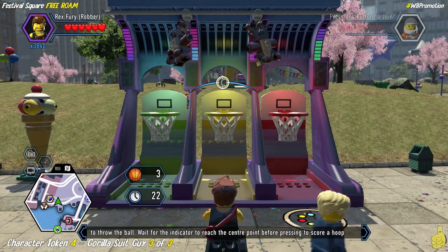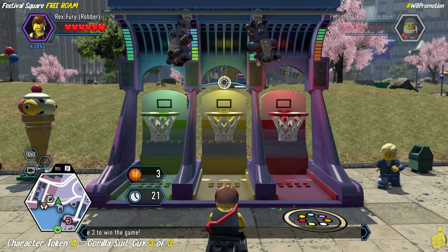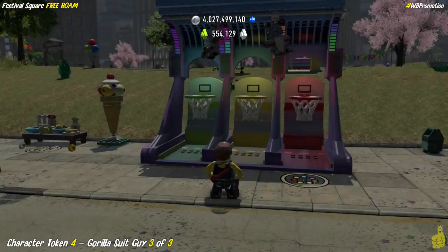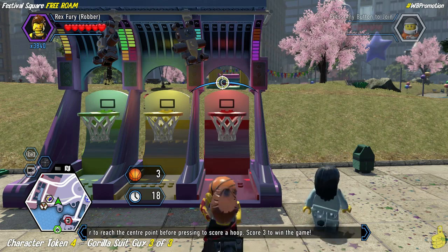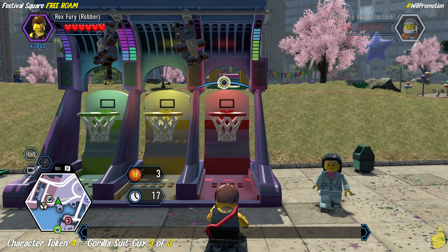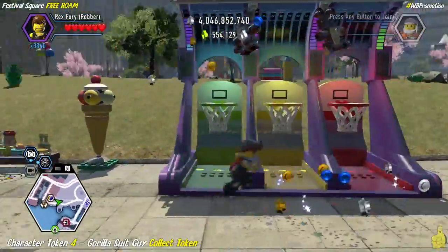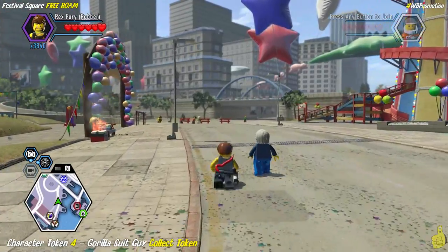It's kind of funny that I mentioned hack-a-shack, and they probably planned this on purpose. TT or whoever is in charge of character assignments probably thought about which character token to add to this basketball game and landed on the gorilla suit guy. How many times have you watched a sporting event — especially basketball — where you've seen a person in a gorilla suit? Like the Phoenix Suns, whose mascot is a gorilla. We've officially unlocked that character token for completing all nine basketball games at all three locations.